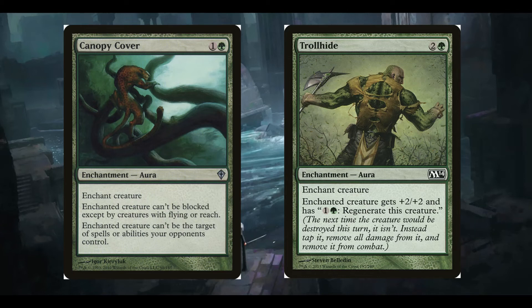Canopy Cover is nice — it's one and a green for an aura. The enchanted creature can't be blocked except by creatures with flying or reach, effectively giving it flying, and it can't be the target of spells or abilities your opponents control. Two mana for flying and hexproof is honestly quite nice. The hexproof is great because we're trying to protect that creature, and the flying is just nice for punching through for more damage if we can't get trample on the board.